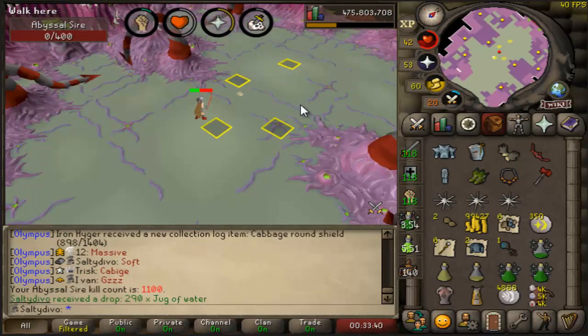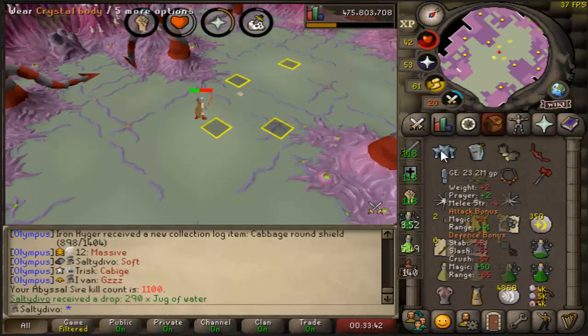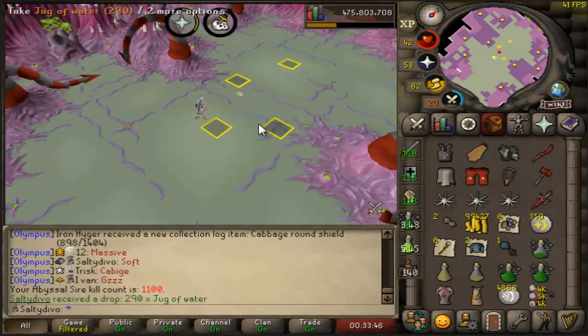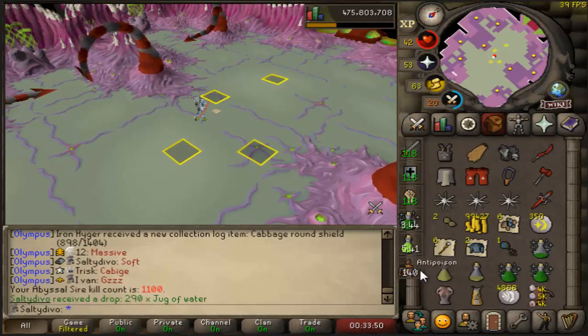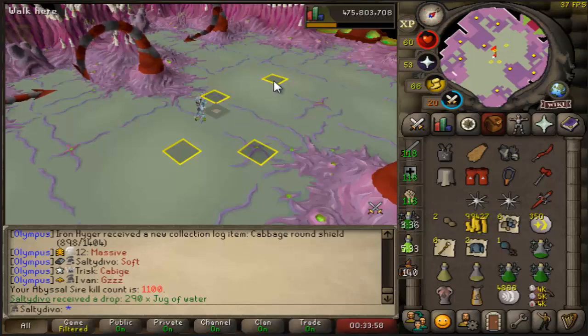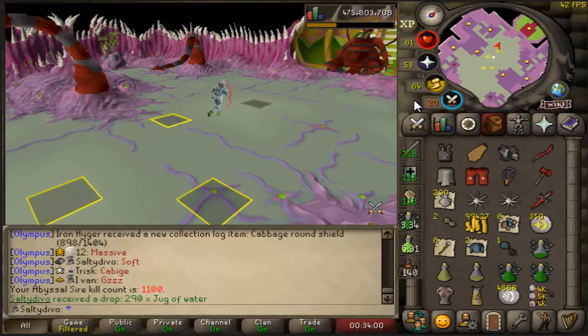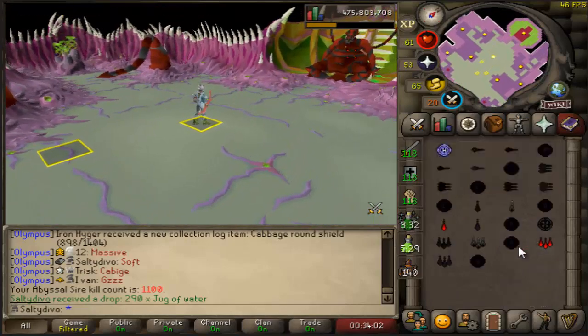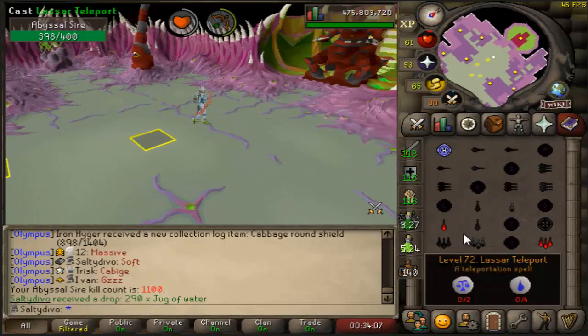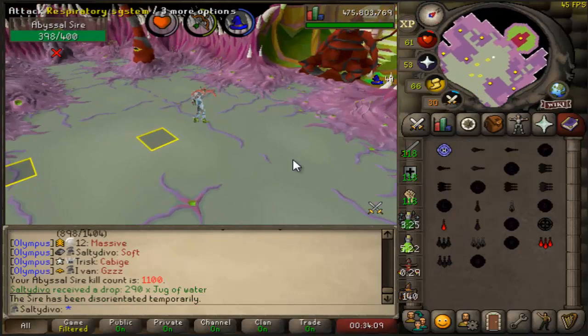And there it is — 1100 Abyssal Sire KC. I decided to go back to slayer, and I still have 140 more abyssal demons on this task which hopefully will get me at least one unsired drop inside. I'm not expecting any to be honest, because I got really lucky last task, so I'd be fine either way. For now let's just continue.